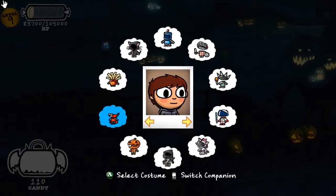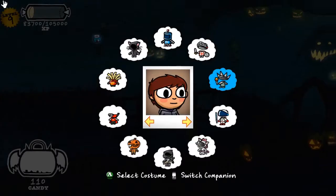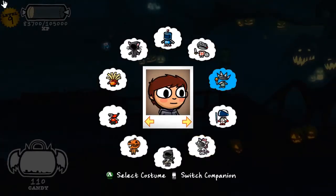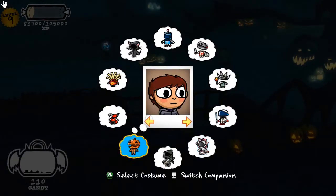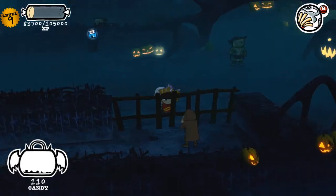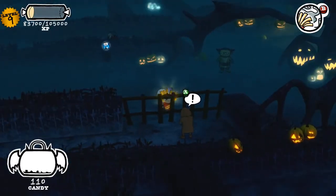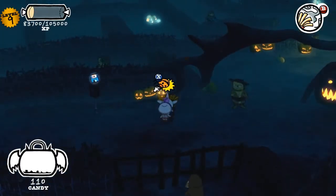I'm going to try a few different costumes because I remember one of them makes him say something different. I know the ninja — I thought he said something different for that one, like 'I thought you could sneak past me.' But I don't know. This one he does have a different message for... or does he? He doesn't. Apparently I have to wait until later to see those extra messages.